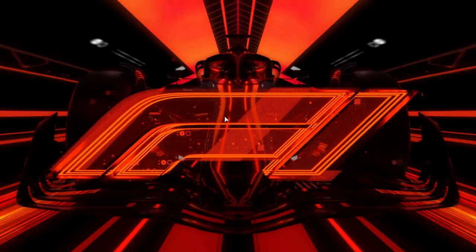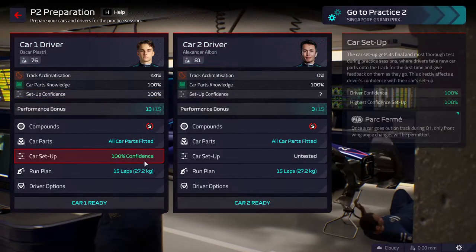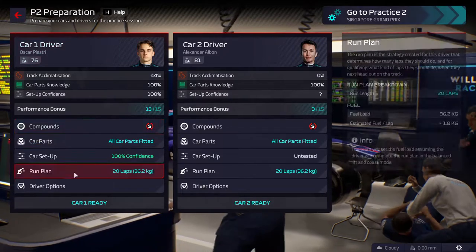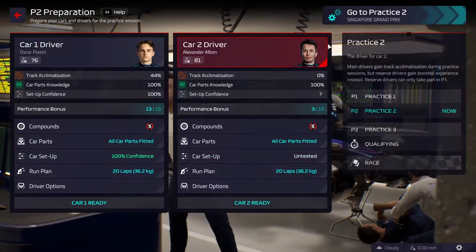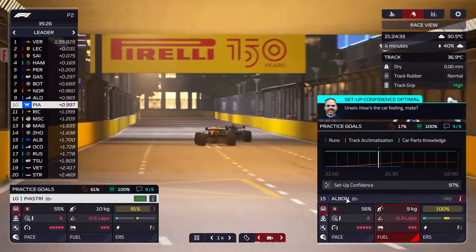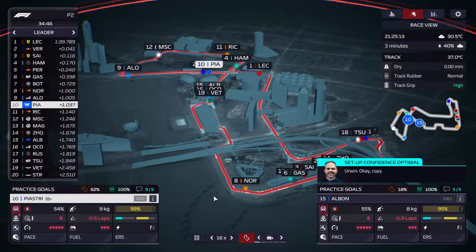Then we go to Practice 2. Albon is in the car — we're going to do 20 laps. I don't think we can even do 20 laps but let's put it in anyway, still using the old parts. We have 100 setup here — test it and I'll be back after. Albon is done with his test. We have Albon's setup at 97, so we have 197 combined. I'm going to get their track knowledge up and then see you for qualifying.